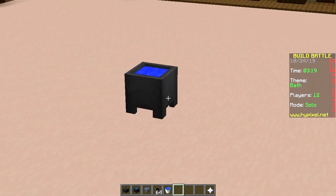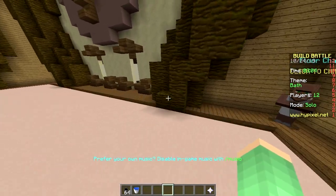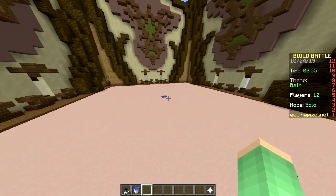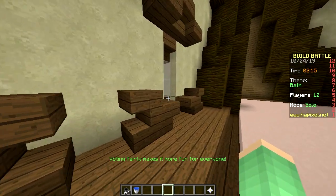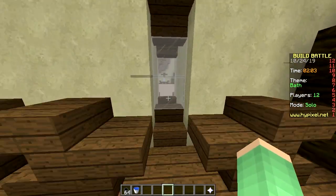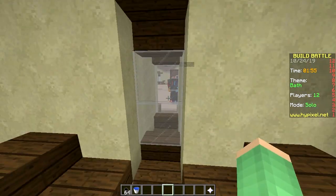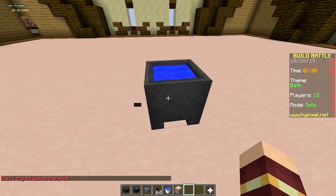Ladies and gentlemen, there it is — the most beautiful build you've ever seen. Do you like taking baths? No, I haven't taken a bath in years. Some guy is looking at me — that's not you, is it? What did he build? He also has a hole — copying me! Are you serious? He has a hole in the middle — no, change yours to lava. But his hole doesn't have water. Oh wait, do I see water in there? He does have water — you cheater, you're copying me!